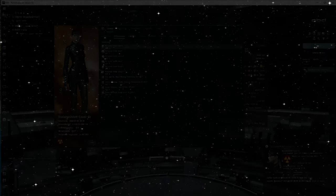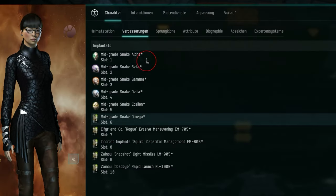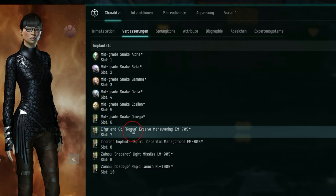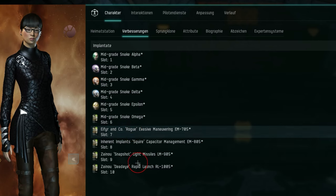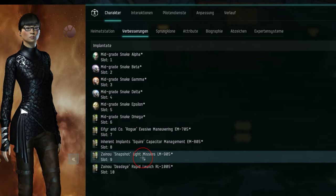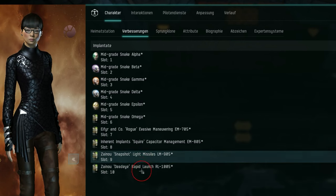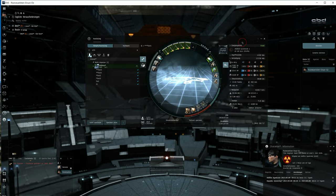Here is the deal. To bring that ship to life, I used some shiny implants. I used the mid-grade Snakes. In slot 7, I have an implant that improves ship agility by 5%. In slots 9 and 10, I have two implants to boost missile velocity and damage output, also by 5%. These shiny implants ensure my ship's capabilities are optimized to their fullest potential.